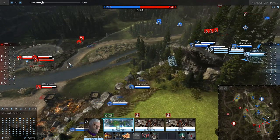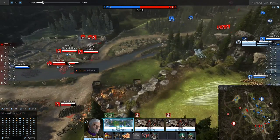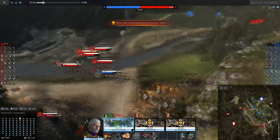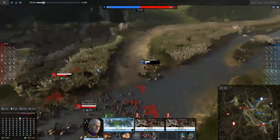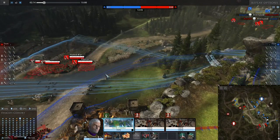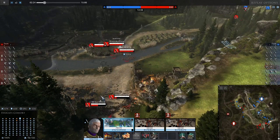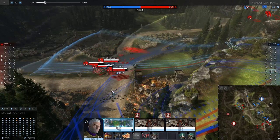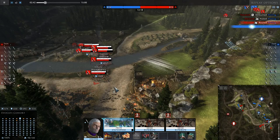The biggest advantage of light artillery is the range and the mobility. Because of their huge range, they can easily make an advantage on the first spots. The second biggest advantage, in my opinion, is that they can provide a slow effect, which forces the enemy to slow their advancing.